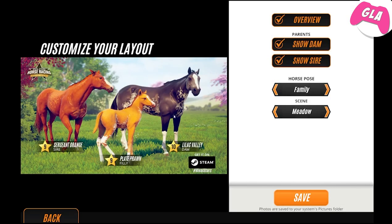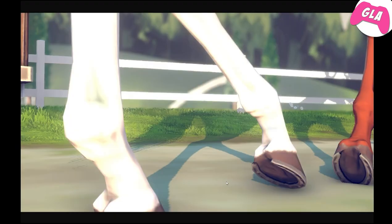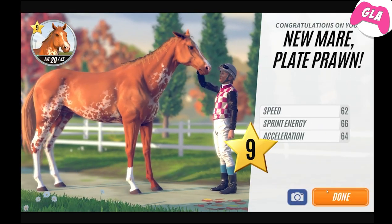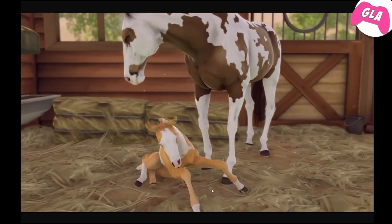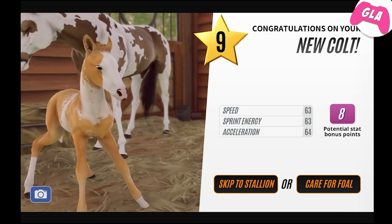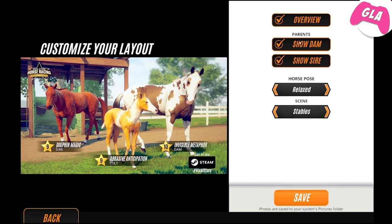I don't know how it's going to look as an adult but I don't care. I don't like how it's called 'Plate Prawn' - I think that ruins the horse. I'm going to keep it because I like this. I don't know what color that is - it's like a weird golden chestnut but I don't care, I love it. 'Invisible Metaphor' - this is just perfect, the perfect way to end the video on this horse. I really want to get like a black version of this.